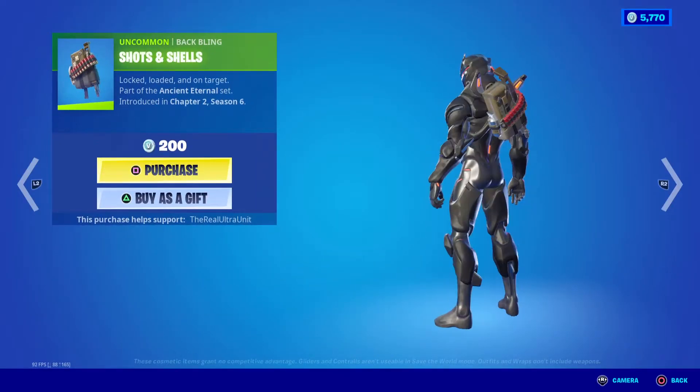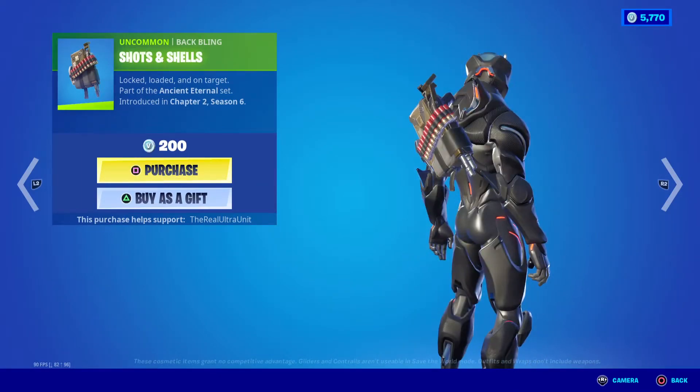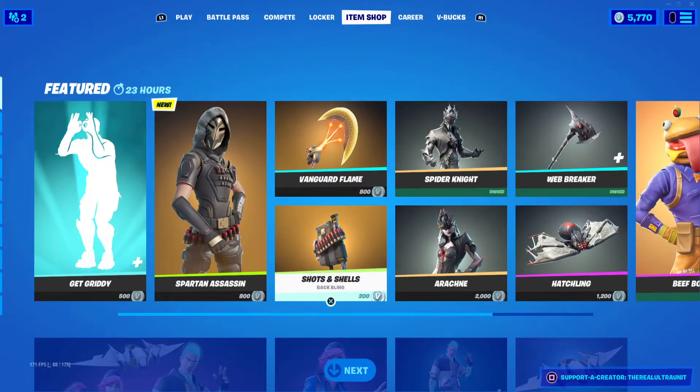The Shots and Shields back bling is only 200 V-Bucks, so if you like having a cool back bling with like a spaz on it — I think that's supposed to be a spaz — that's a pretty cheap thing as well.